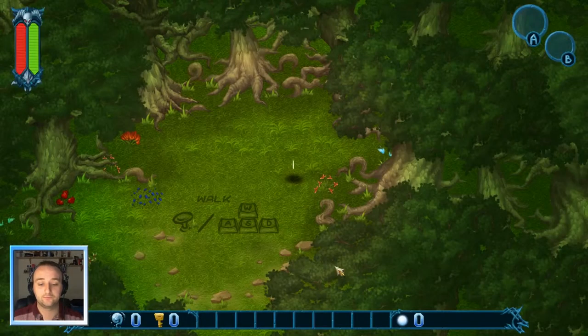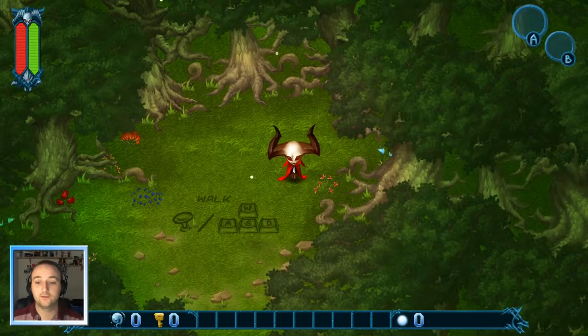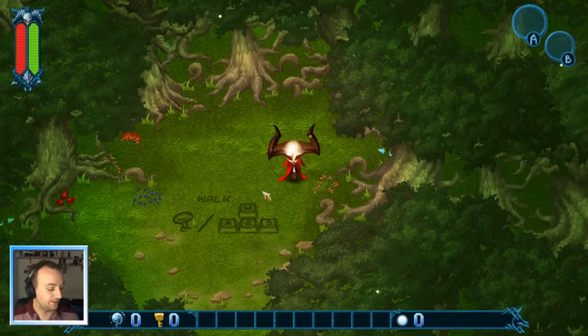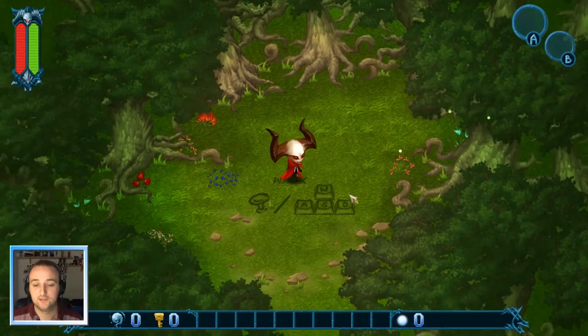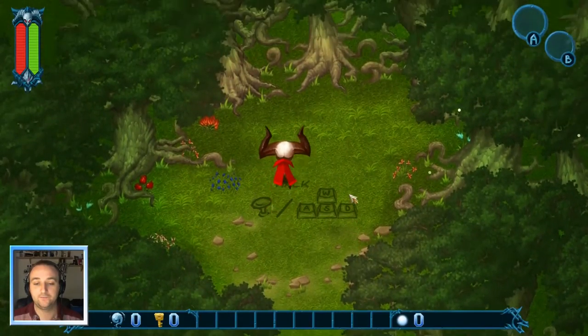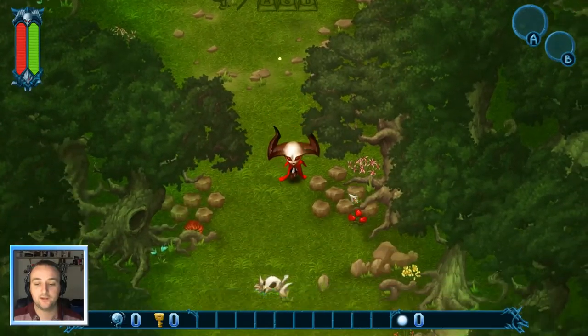Interesting, he kind of looks like Diablo in a weird, freaky way. Alright, so to walk we can either use WASD or the analog stick. As I say, we're using keyboard and mouse first so we'll use WASD. Oh, it's all floaty. It's not too floaty, but it's quite floaty. It's kind of like Binding of Isaac.